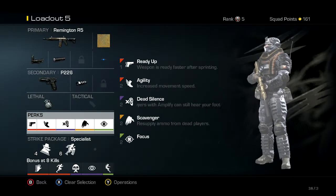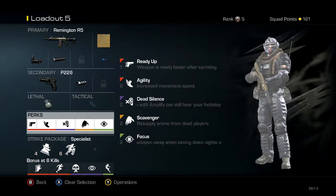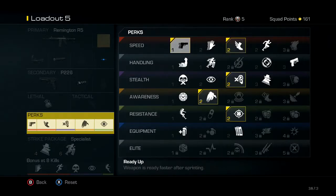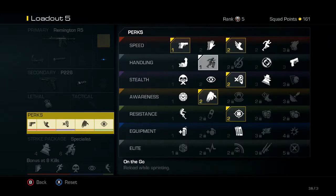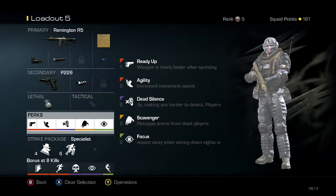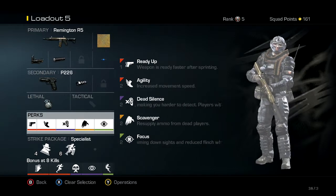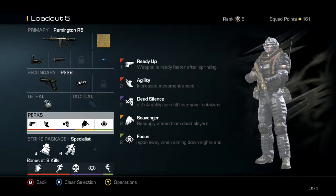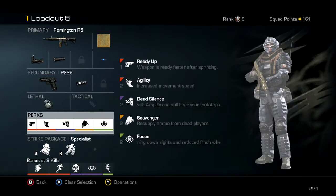I do like to sprint a lot. If you don't really sprint, you want to use this class more as a setback class. If you do sprint, run Ready Up, because you have to sprint in this class a lot and it does make a huge difference. I ran it without Ready Up and then with Ready Up for about a week and I can tell a big difference — a huge difference actually with Ready Up.